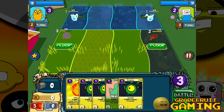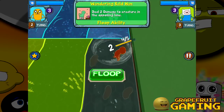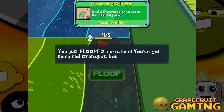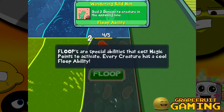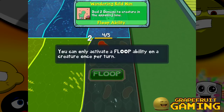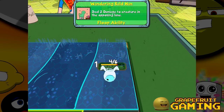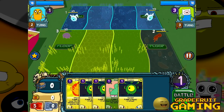Grapefruit's turn. Let's floop this dude — whatever that floop means. Yeah, you just floop the creature. You've got some rad strategies, boy. That's right, I do. Floops are special abilities that cost magic points to activate. Every creature has a cool floop ability. My floop ability is working on my delts, biceps, triceps, lifting cars over my head and chucking them over mountains. Those are my abilities. How's your head? Let's battle, dude.